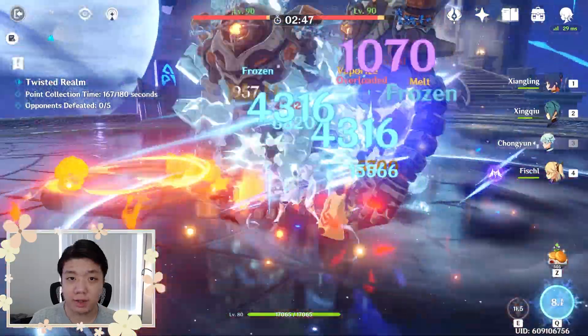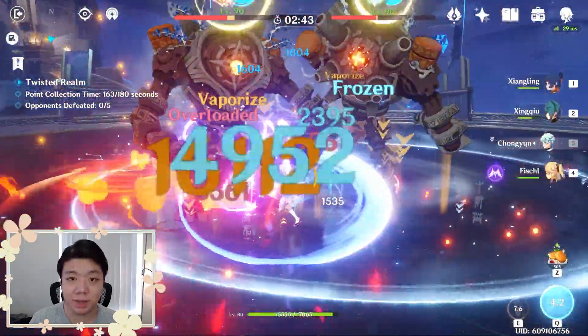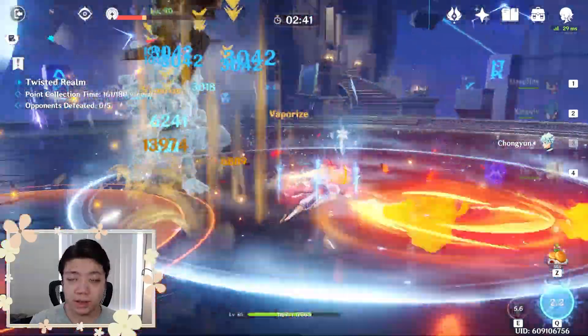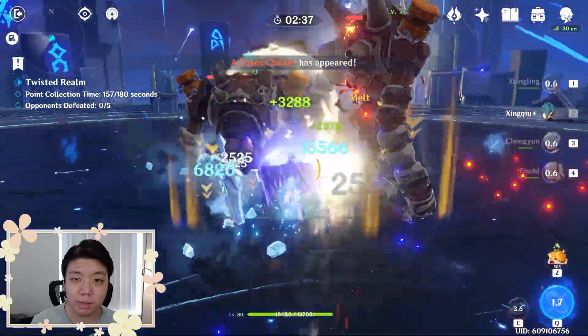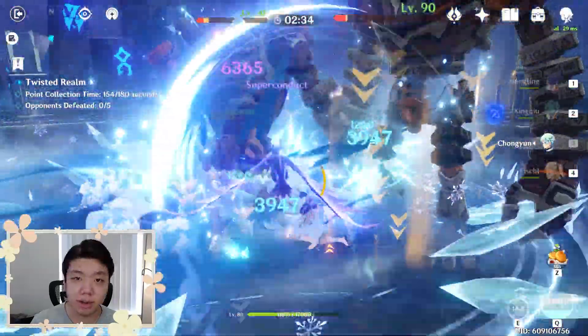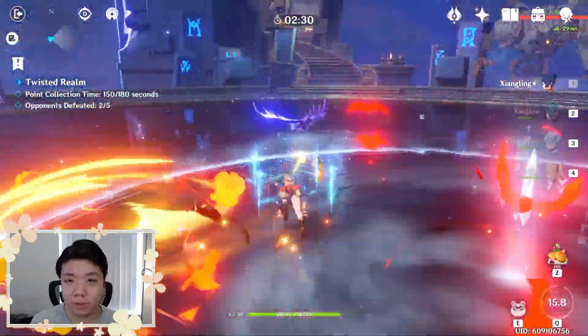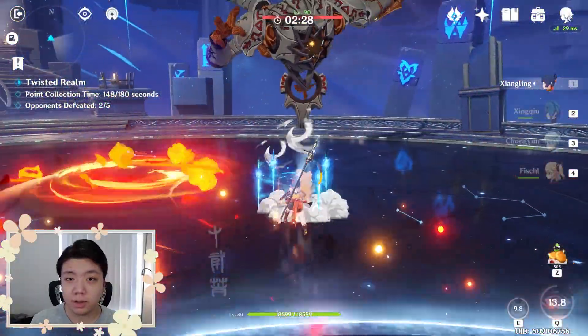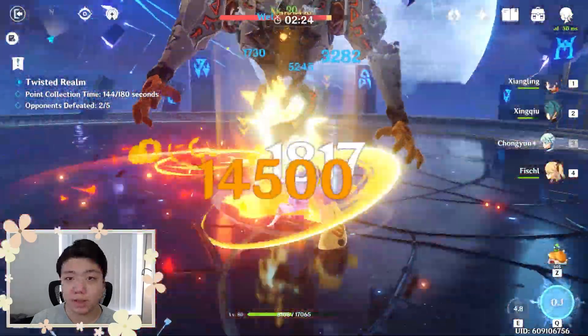Today I will explain the mechanics of how internal cooldowns work for applying elements onto enemies. The first thing to realize is that the internal cooldown doesn't apply to specific elemental reactions, but instead applies to each character's specific attack and the specific enemy. This means that different enemies will have different cooldowns, and different characters in your party will have separate cooldowns. Each of your character's different attacks also have separate cooldowns.